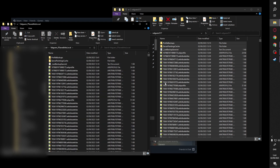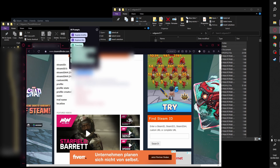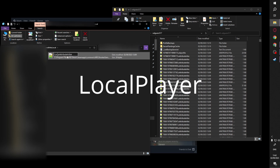Now open the Steam ID finder to get your Steam ID. Type in your name and get the ID64 decimal. Copy it to your clipboard for later. Now go back to your files that you just copied and search for a file that has your Steam ID in front.